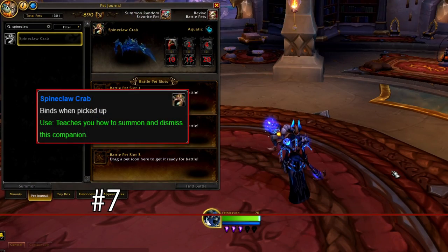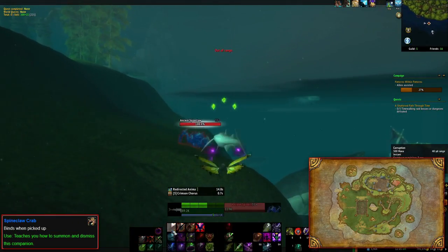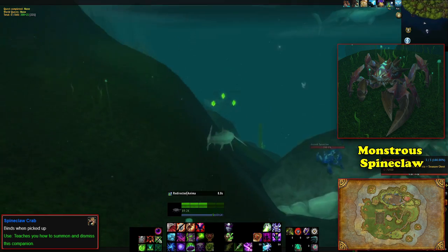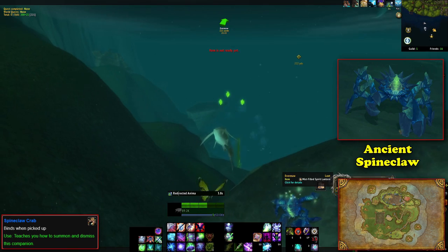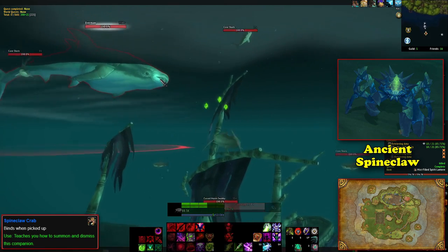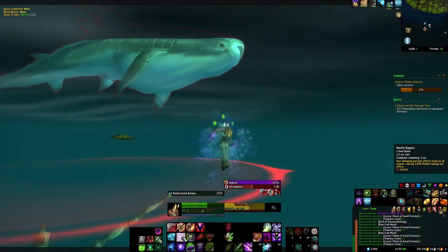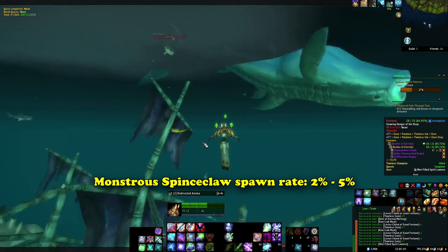At number 7, we have the Spineclaw Crab, which is a pet obtained from the Timeless Isle from the Mists of Pandaria expansion. This pet has a 2% drop rate from the Monstrous Spineclaw, which is a rare elite. As if the 2% drop rate wasn't bad enough, the Monstrous Spineclaw only has a low chance to spawn in place of a regular Ancient Spineclaw, which can be found alongside the shore off the coast of the Timeless Isle. This means the only way to obtain this pet is to farm Ancient Spineclaws until the rare spawns in its place, and then farm those rares.